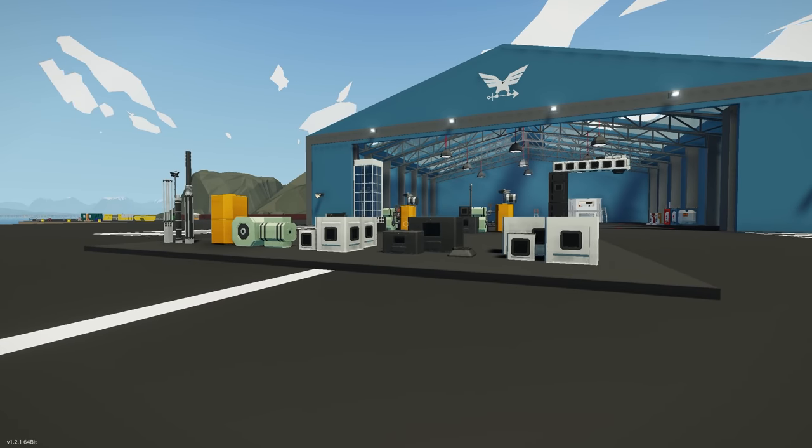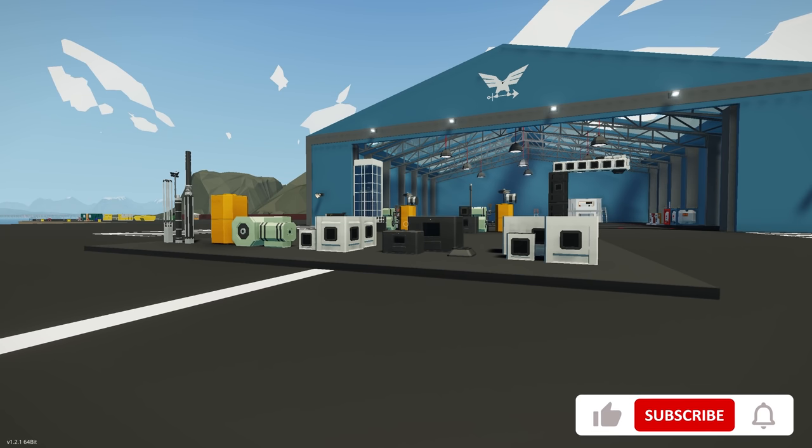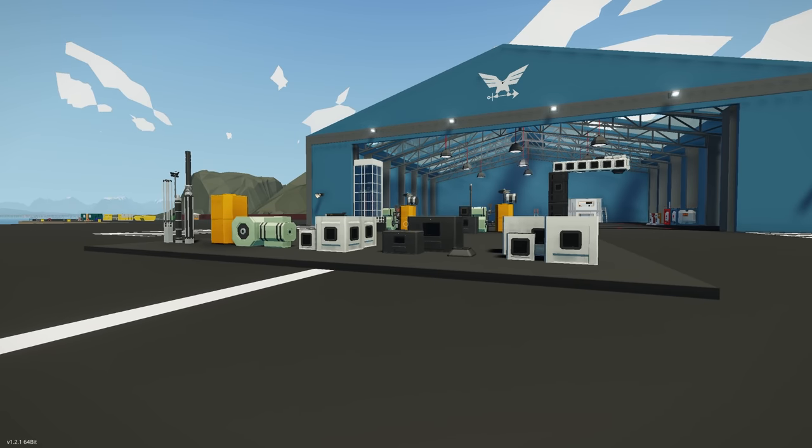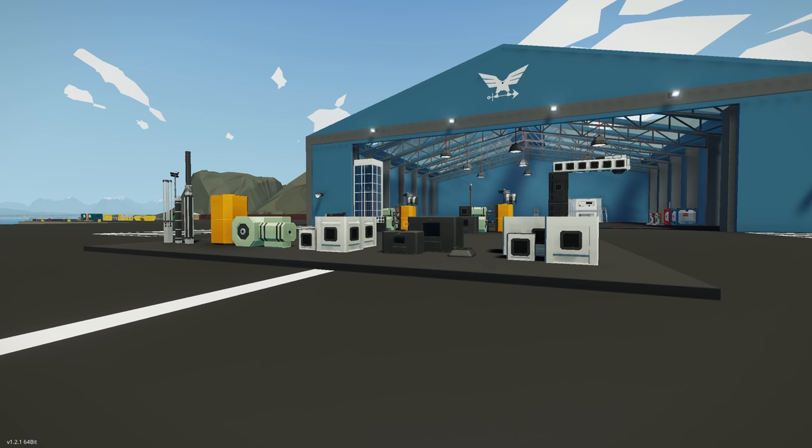Hello everyone and welcome back to another Stormworks video. In this video we're going to be taking a look at the brand new components from the Coal and Nuclear Major update in Stormworks. We're going to be building a coal-powered steam engine, looking at all the components you'll need to create your first coal-powered steam engine in-game. We'll go over all the details, what you should and shouldn't do, and hopefully have a working engine by the end.